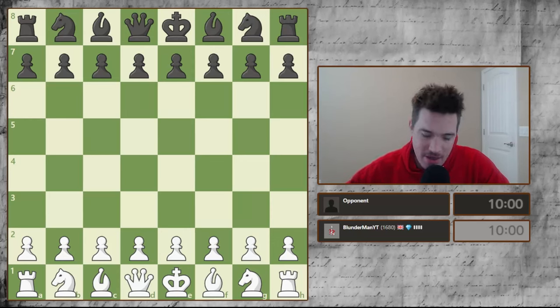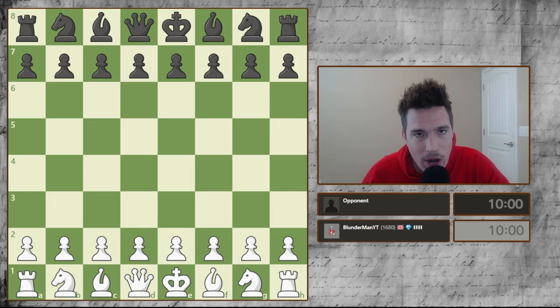Hey everyone, good to see you all here. This is day 58 of my series to get to 2000 and we're currently at 1680 ELO. I've decided if I do get white, I want to try a new opening, but let's see what we get today.